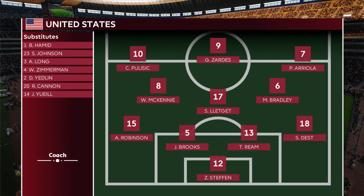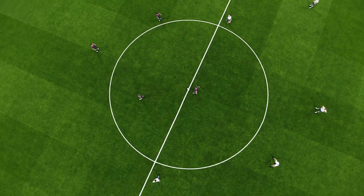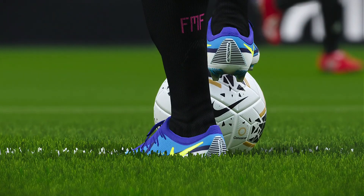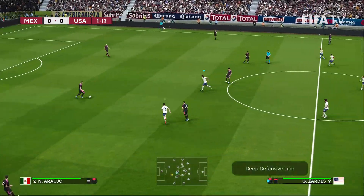For the United States, also in a 4-3-3: Christian Pulisic, Jesse Zardes and Paul Areola in the front three, Weston McKinney, Michael Bradley and Sebastian in the midfield. John Brooks and Serginio Dest anchor the back line and Zach Steffen in net. Merlin Ball in the boot of Wolverhampton's Raul Jimenez and we are underway from the Estadio Azteca.